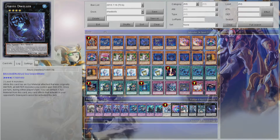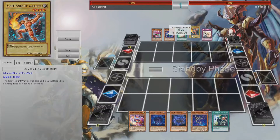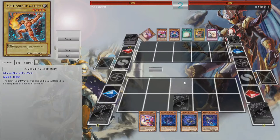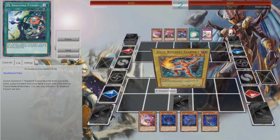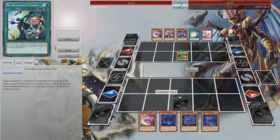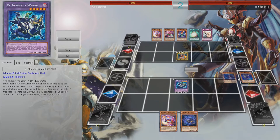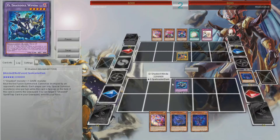Let's roll the duel videos and get right into it. The first clip is actually against Gem Knight Clowns, which is just hilarious. All I did was set the Fusion and say go, because I didn't really feel I had a strong play. So I made a Winda right afterwards, mainly because I didn't want to take direct damage, and I felt it was the most optimized play.